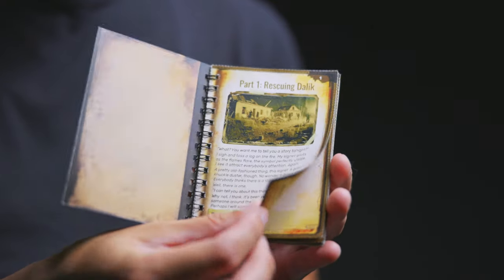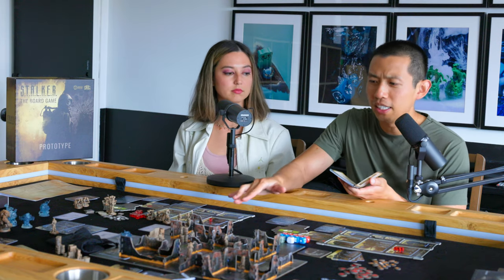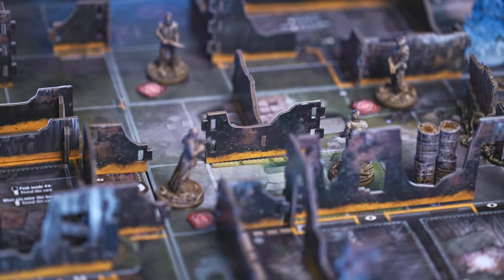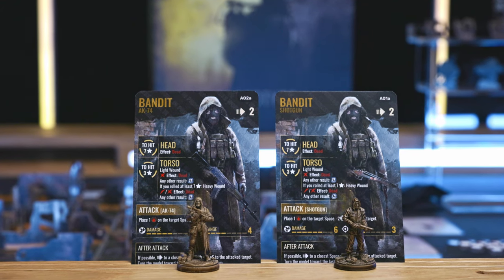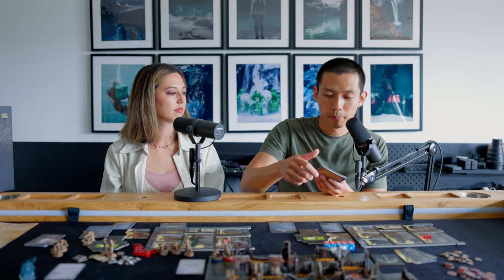You open up the small notebook called the stalker's memento and it tells you what to do on page one. Rescuing Dalek — Dalek got super lost somewhere and it's our job to go through these really beat-up, broken campsites and find out where he is. On top of that, we're also trying to avoid being caught by two different types of enemies holding different guns with different ranges. Before we dive into what the enemies do, we also have to figure out how to set up this map.